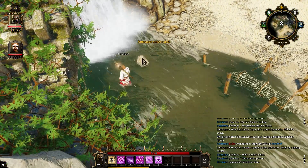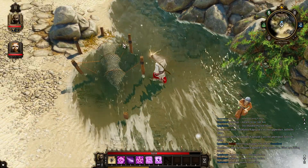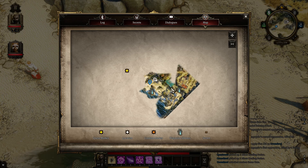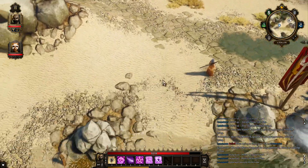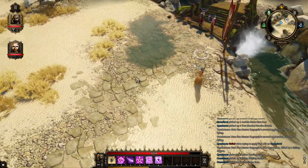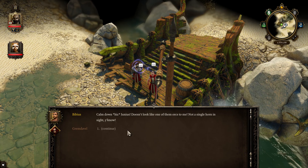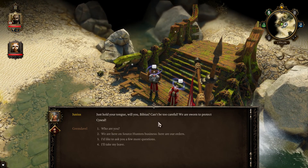Whoa! Who did you take us to? Some river area. Very nice. Here's a fishing net — can't interact with it. Let me look at the map. Oh, we're by your portal that you found. Who are these guys? Junius and Bibius — they're drunks. Let's talk to them. Orc scum. What are they more for me? You've got a single hold in sight. Just hold your tongue, Bibius. Can't be too careful — the sword could protect Sightseal.